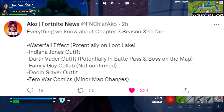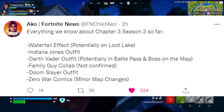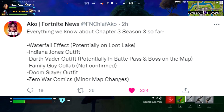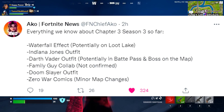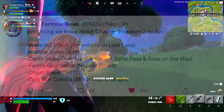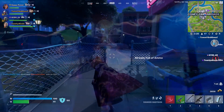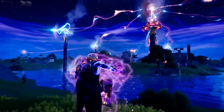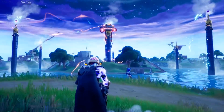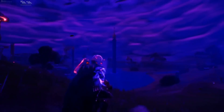From Akko, everything we know about Chapter 3 Season 3 so far: a waterfall effect potentially on Loot Lake, which would be the first map change of Season 3; an Indiana Jones outfit confirmed by Tabor Hill; a Darth Vader outfit potentially in the Battle Pass and as a boss on the map, again confirmed by Tabor Hill. The Family Guy collaboration is currently not confirmed. The Doomslaitter outfit is confirmed and coming soon, along with Zero War comics and minor map changes throughout the rest of the season and into Season 3. The waterfall effect at Loot Lake is arguably the most significant, as Loot Lake is apparently the location of the Doomsday Device 2.0. On Monday or Tuesday's update, we'll see the first look at what happens to Loot Lake — potentially a massive bomb goes off and creates a massive cave.